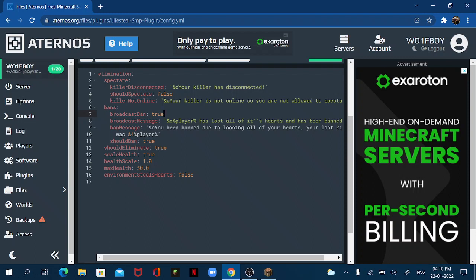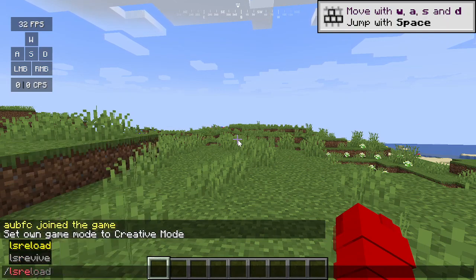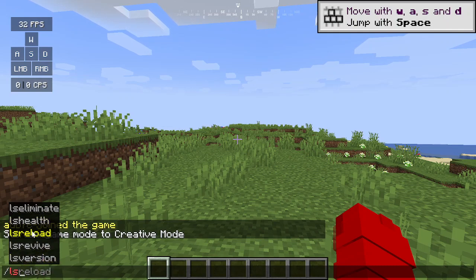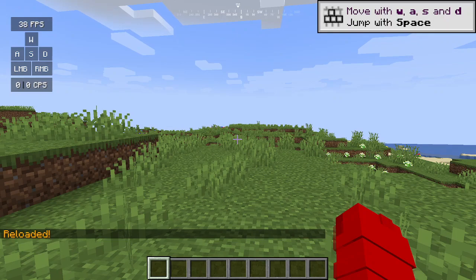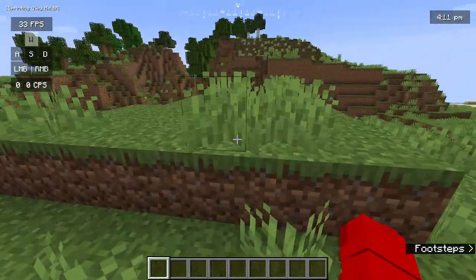If you want to broadcast the ban so everyone knows, change that to true as well. Note that 'should_eliminate' must be true in both cases — whether spectating or banning. There's also a health scale, and the max health one person can get is 50 hearts; more than that is only allowed through commands. I'll save the config, go back to Minecraft, and do '/ls reload' to reload from the config.